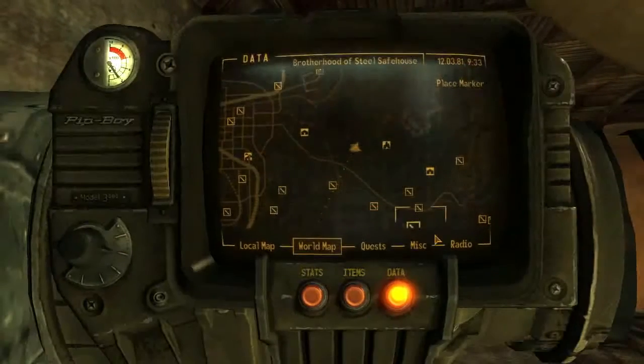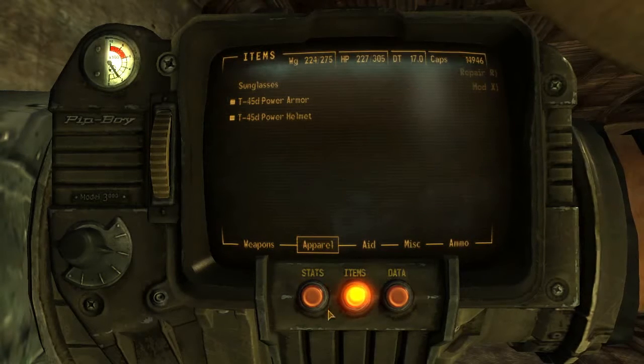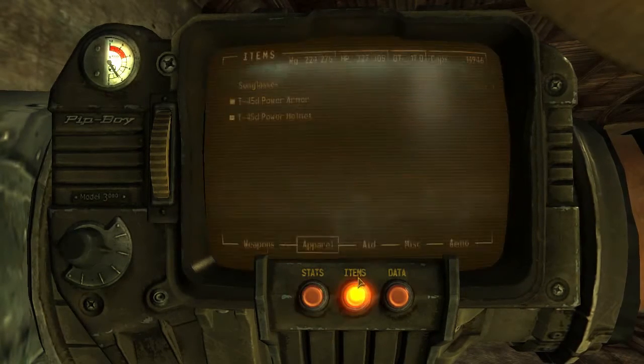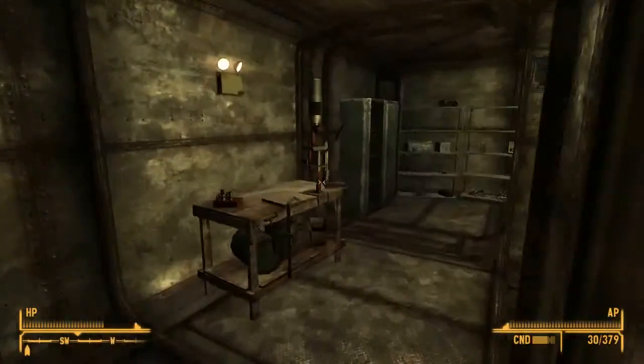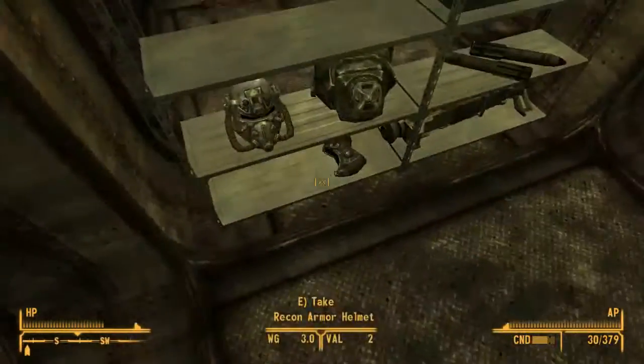I didn't like the power armor they gave us — it's not that good. So I decided to come here, which is the Brotherhood of Steel safehouse. It says we got the key, and it looks like there's a lot of good stuff here, and even some armor.